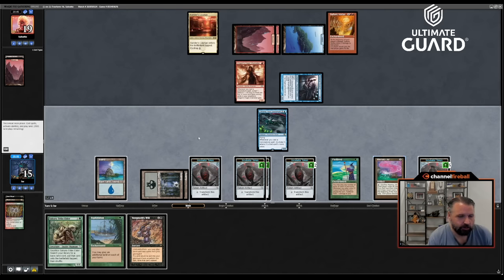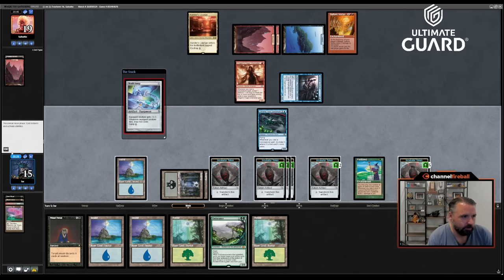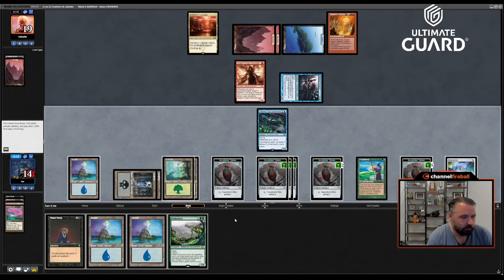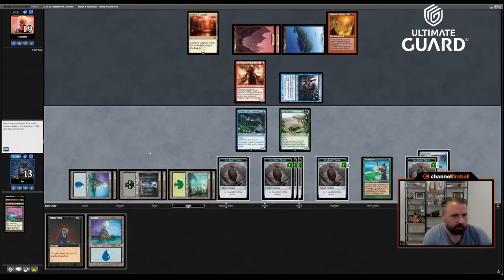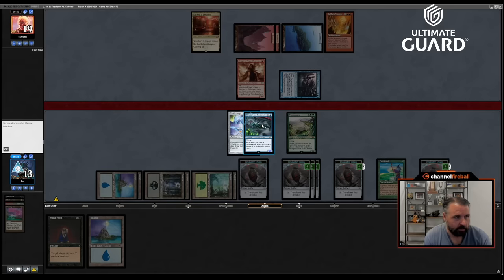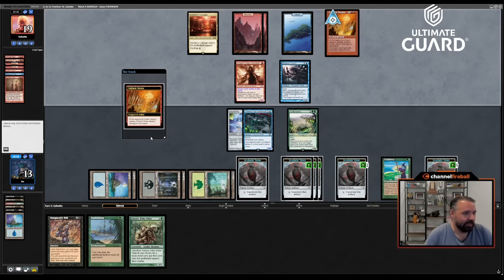Mind Twist doesn't do much for me but Skullclamp could be decent. Take a land, take one, go to 13. Cast Endurance on you. Then equip the Seedshark. I don't think I'm going to play the extra land. I'll pass because he had Twin in hand and he didn't go for it — amazing. I don't think that was necessarily wrong but it worked out pretty well for me. Now I just have to dodge a bunch of burn spells. The funny thing is you can actually block Thunder Maw with Endurance. I'll block Dragon's Rage Channeler with Chrome Host Seedshark — I don't need to make more Seedshark tokens and getting two cards is pretty nice.